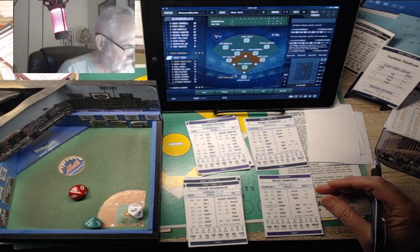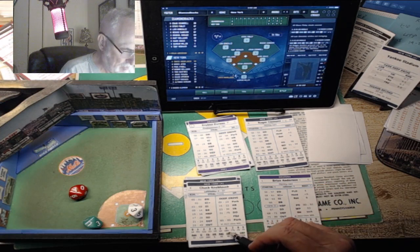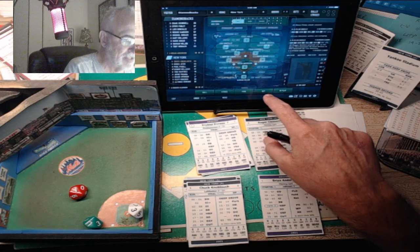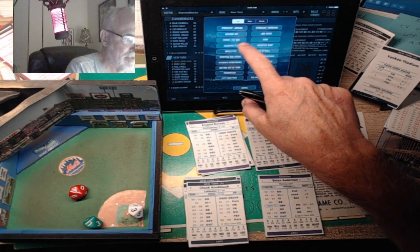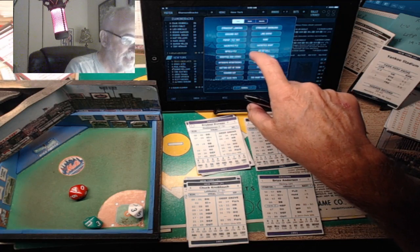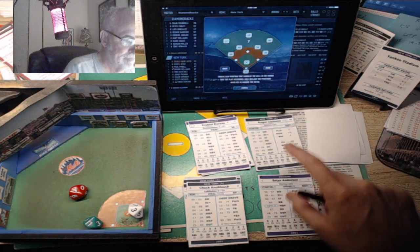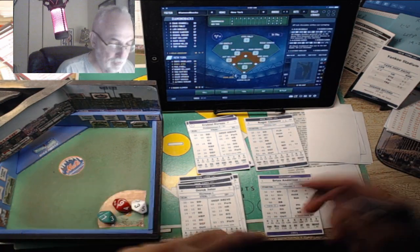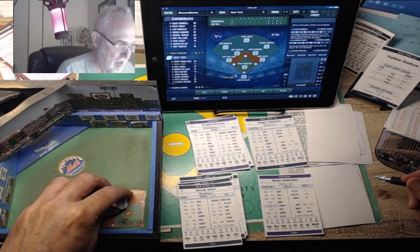Chuck Knobloch is leading off. It's a 43, which falls within the out range - a green 7, a shallow fly. Gonzalez is going in and Womack is going out. Gonzalez makes a sliding catch avoiding a collision. So it's an F7. The whole short fly ball to left field was all in the cards.